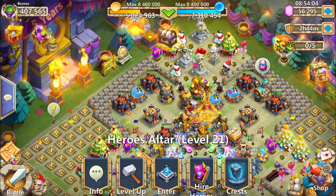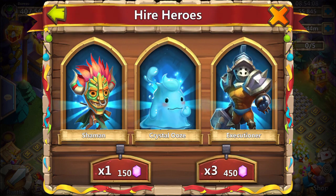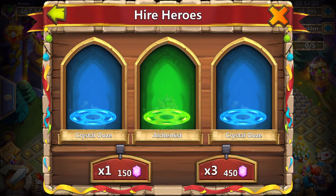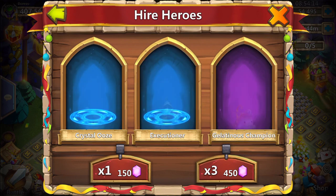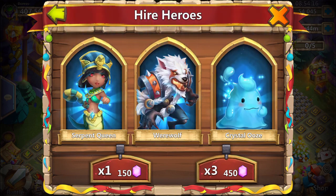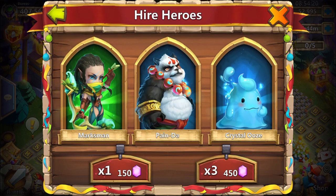We're getting started and rolling now — the 55k gems are going to get rolled. I'm back with my other microphone, so if you liked it, please write it down below in the comments. We got the Beast Ham, the Grimfin, and a lot of Crystal Oozes so far.